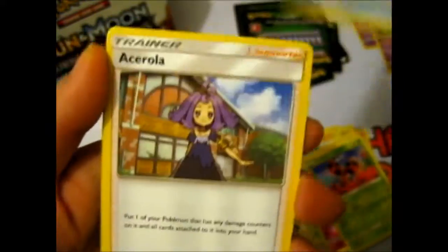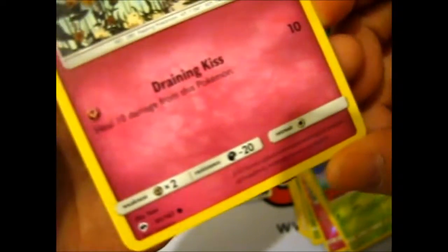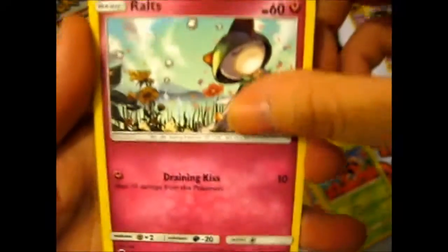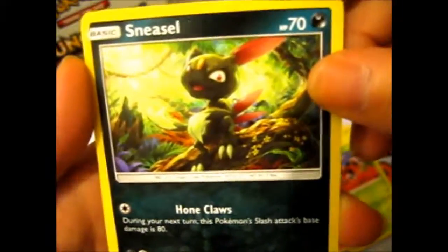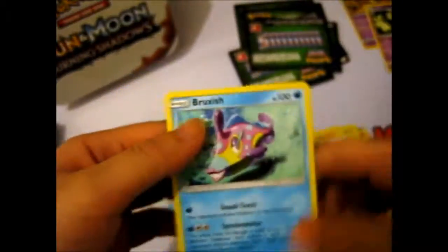Dark Energy, Wishful Baton, Misdreavus, Gloom — that does not look gloomy. Gloom should look sad but this Gloom is happy, daydreaming probably about food — I mean it's drooling. Inkay, Ralts — this looks like it's getting ready for a wedding, like a bouquet of flowers. Very sweet scene. Grumpig, Spooky Sneasel, Venipede reverse. And our rare is Bruxish — fish with huge lips.